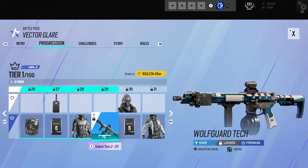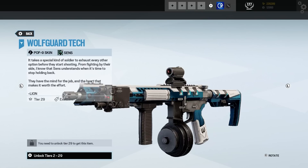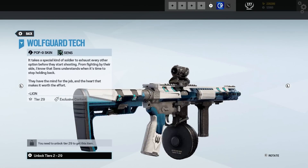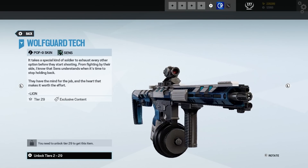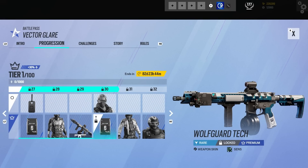We've got a nice skin for Sens — very nice actually, good texture to that, also a little bit of detail so that's cool. The text reads: 'It takes a special kind of soldier to exhaust every other option before they start shooting. From fighting by their side I know that Sens understands when it's time to stop holding back. They have the mind for the job and the heart that makes it worth the effort.' And that was Lion who wrote that. Very cool.